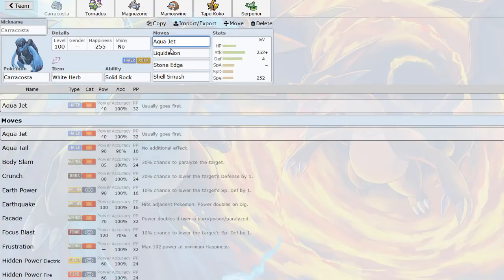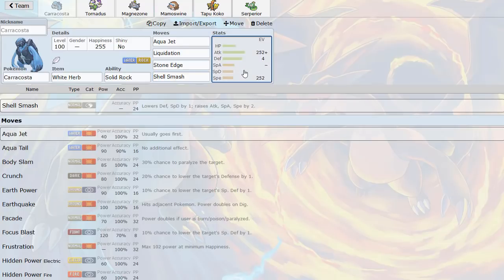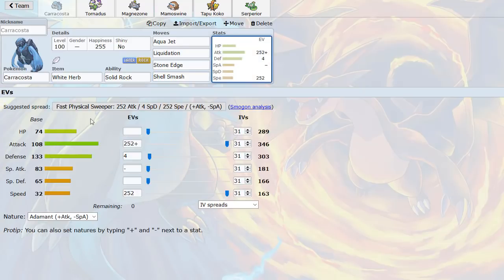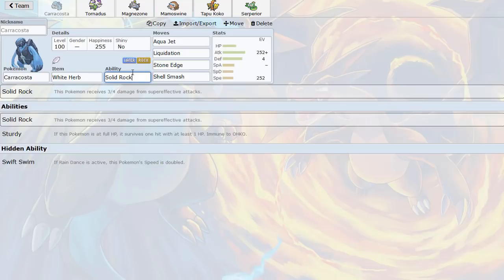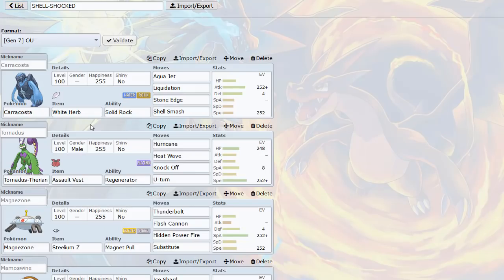The five extra base power Liquidation gets over Waterfall makes all the difference. Stone Edge hits any flying type Pokemon. It's really strong after shell smash, and Solid Rock can be useful for living hits from super effective attacks like Superpower or Earthquake - it has a good base 133 defense which is powerful for living things. White Herb negates the stat drop from shell smash the first time using it. The first two Pokemon I thought of to pair with Caracosta were Tornadus and Magnezone.